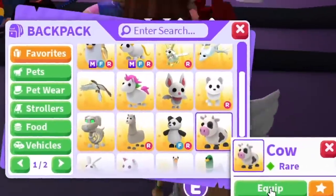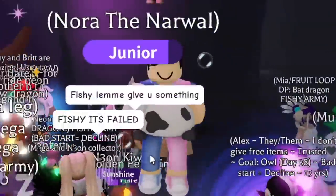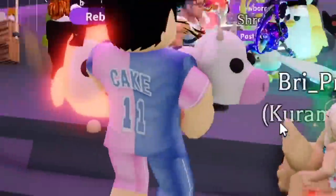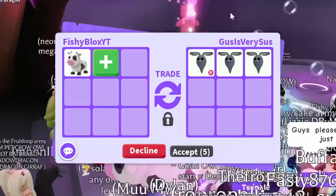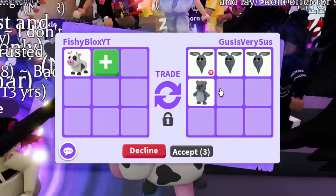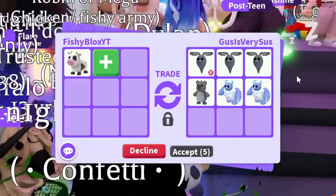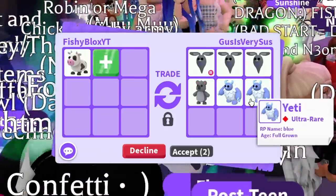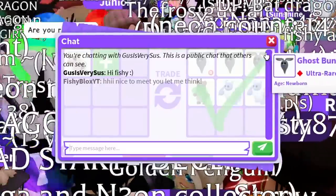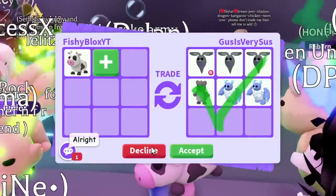At number 3, we have the cow. This is an absolute fan favorite — people love the cows, especially in neon form. They are just one of the coolest pets in Adopt Me. We have the first trade: a ton of ghost bunnies, yetis, and a koala. Really cool pets, but I don't think I would do it. The next offer had a neon flowered griffon, diamond dragon, lunar gold tiger, pine marten, and toucan — another great offer, but I'm not sure. I appreciate the offers; I just want something different and nothing's really stood out.